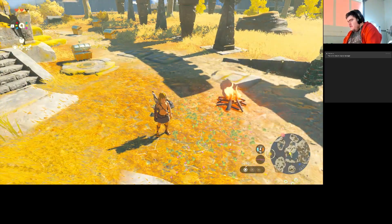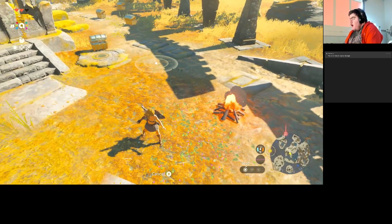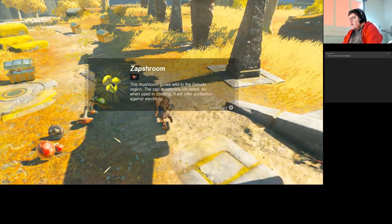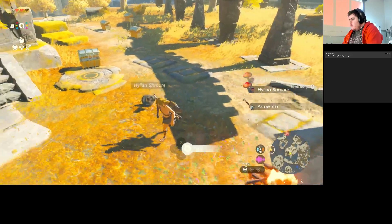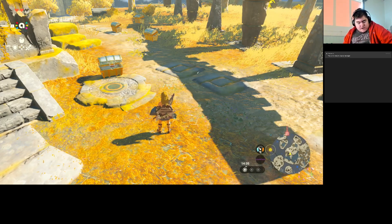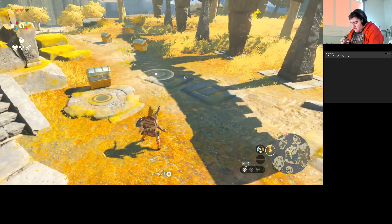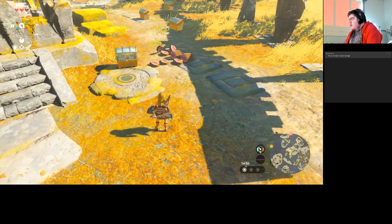Now into the Links. Link Rider amiibo — gives a zapstream and a Naydra mushroom. That's Link Rider. This is Wolf Link — that's a lot of meat.